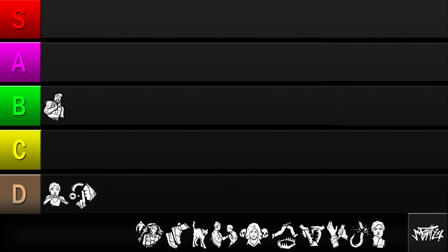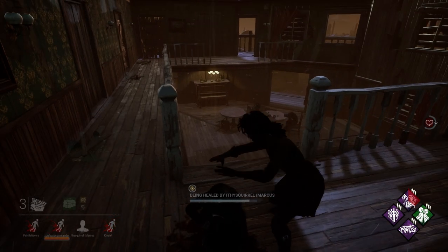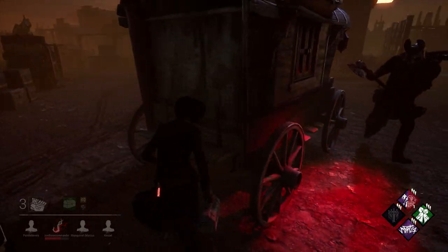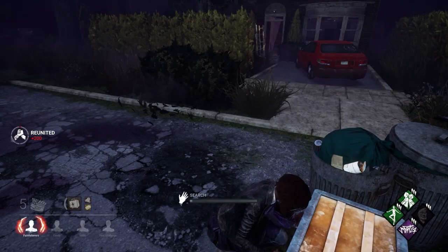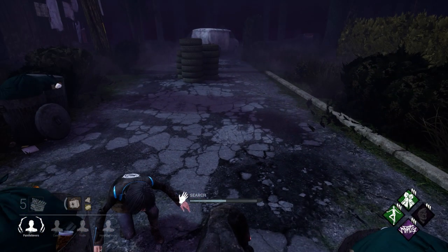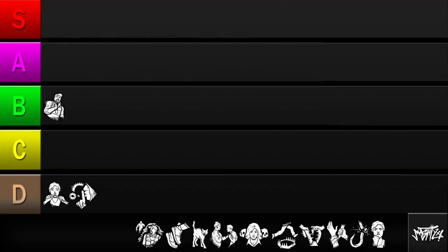Next up is Streetwise. This perk reduces your item consumption rate by 25%, which is a decent buff if you plan on using your item a lot. It's not exactly game-breaking for most items, but getting an extra heal out of a medkit is pretty valuable. However, if you consume your item or get hit by Franklin's Demise, the perk is useless until you get your item back. And in some matches, you won't wind up using your item much at all. So while Streetwise is essentially a passive buff, its only function is to extend your item's duration, and how powerful that is varies. I'll be putting this perk in the C tier.